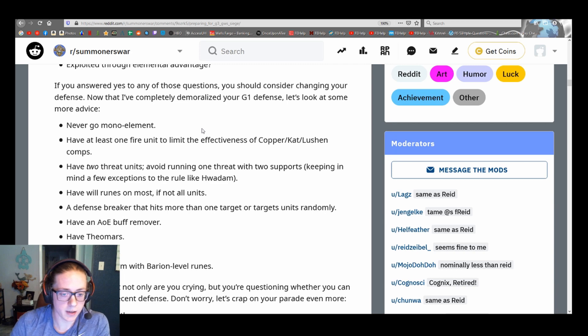There's a lot I agree with in that post. Never go mono element should be pretty obvious, and don't even have two of the same element — you want to minimize the offense's ability to manipulate your AI. That's the main advantage offense has over defense: AI is dumb and you can manipulate it to get easy wins. Of course, violent procs offset that in favor of the defense. Have at least one fire unit to limit the effectiveness of Copper/Katarina illusion comps.